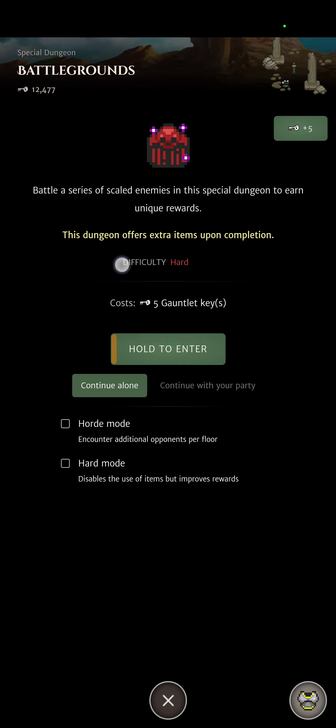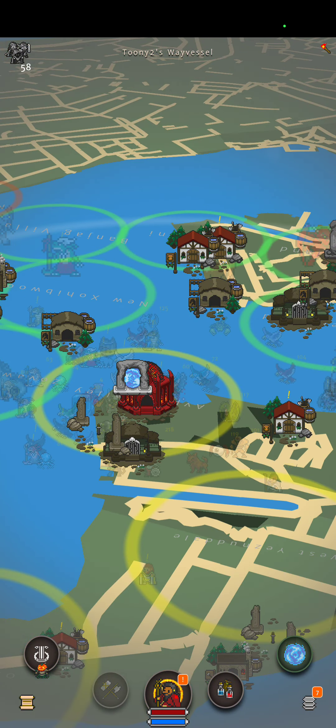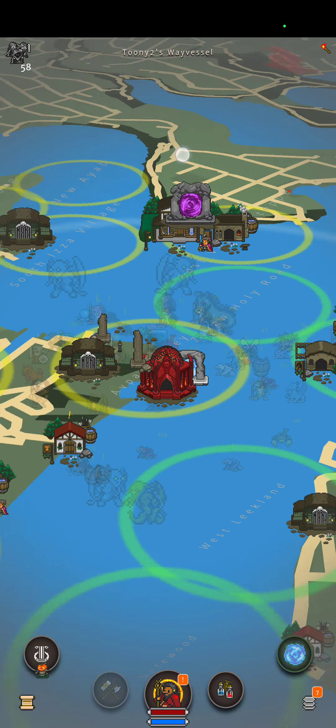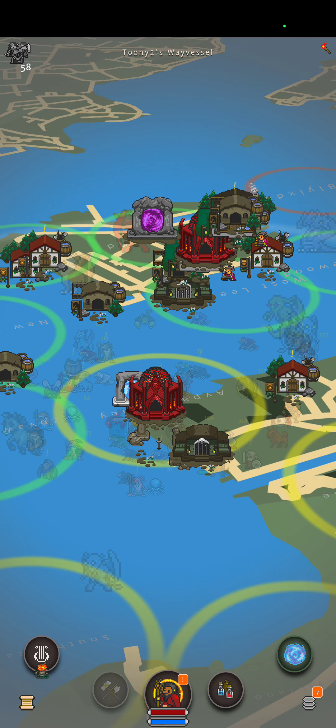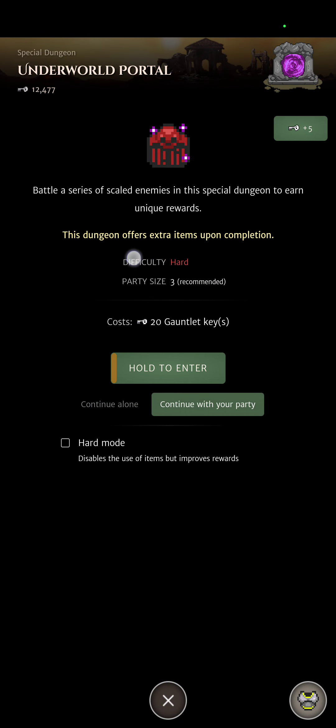How I farm end of dungeon rewards is by going into dungeons that have extra items upon completion — that refers to the end of dungeon rewards. This spot has two underworld portals and two battlegrounds, and underworld portals also have the extra items upon completion. Hard mode makes it so that you get the items in superior-plus quality.